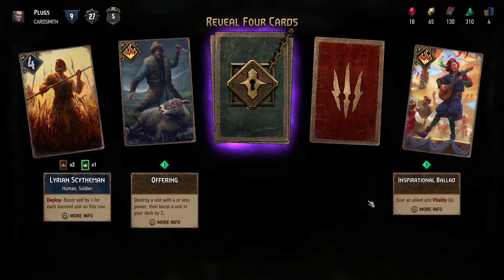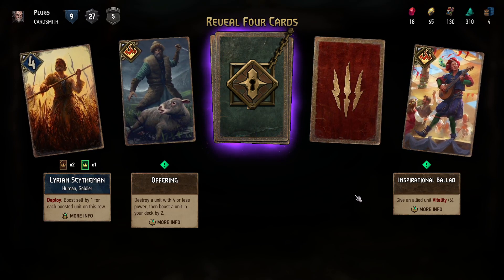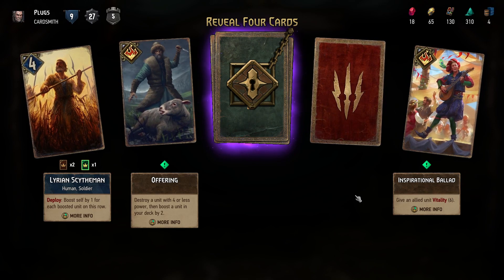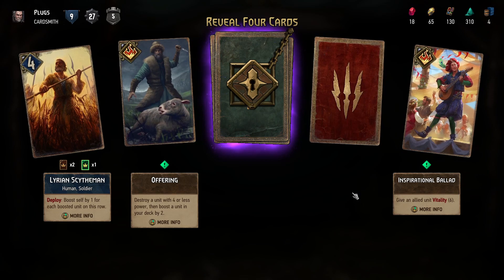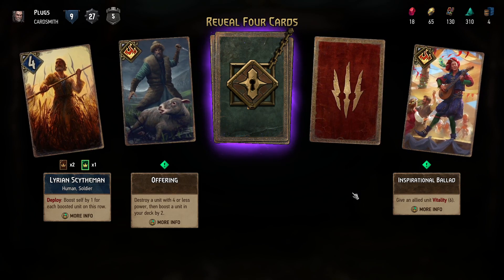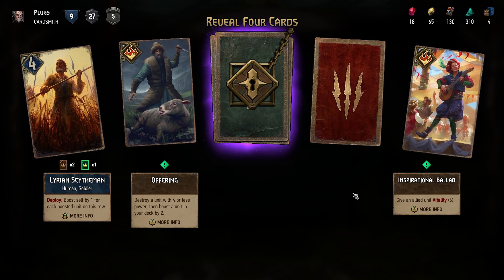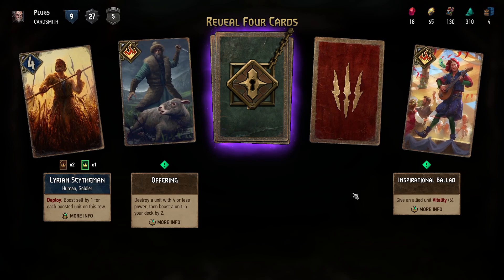Give an allied unit vitality — I suppose maybe there's the squirrel which has vitality synergy. I've never played it and I have 1500 hours of Gwent gameplay.